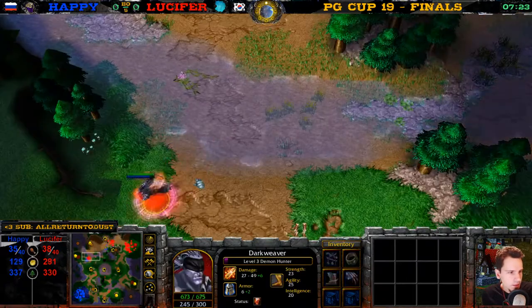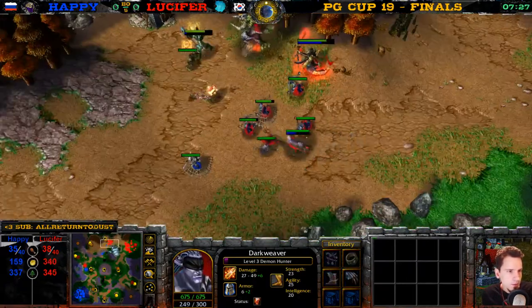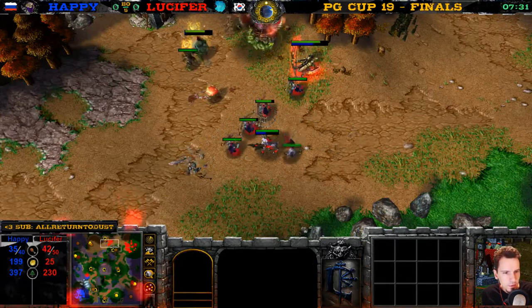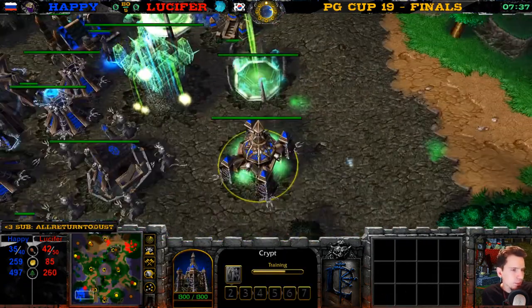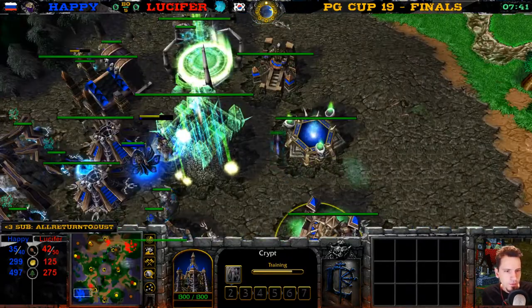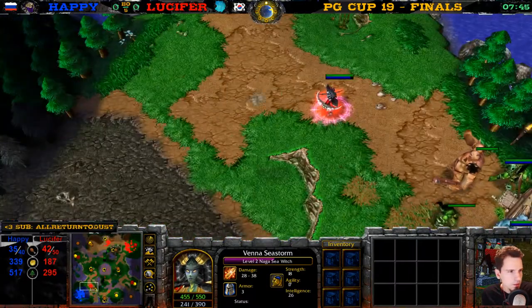What item did he get? Scourge Bone Chimes. We have a Dryad here — there's a Tome of Strength on the floor. The Skeleton is going down — a player's forces are under attack. Meanwhile: Slot House up, Sacrificial Pit up, Crypt — building a Fiend. That's the first Fiend. It won't be the last, it's definitely the first.